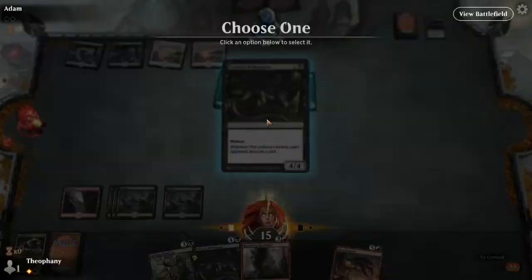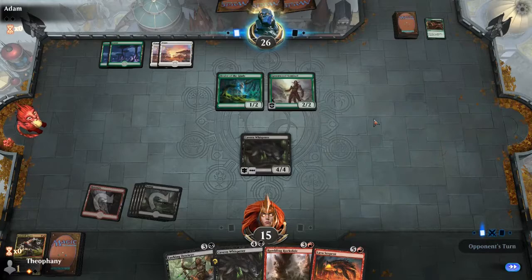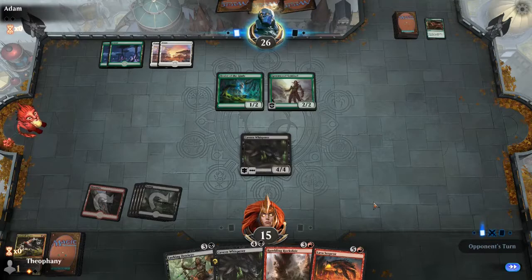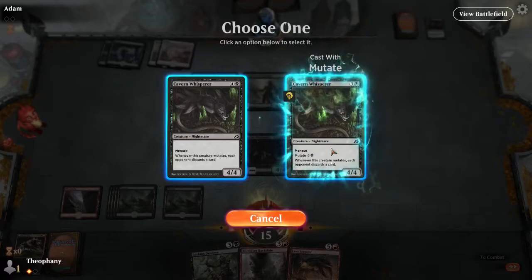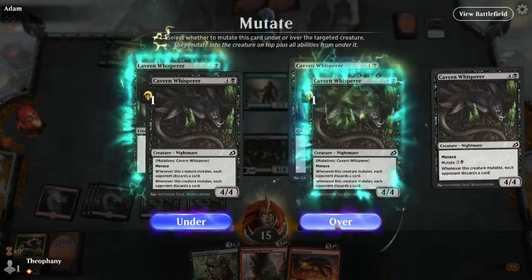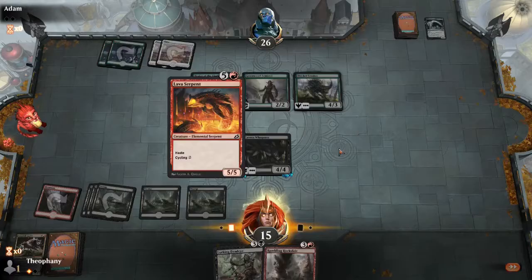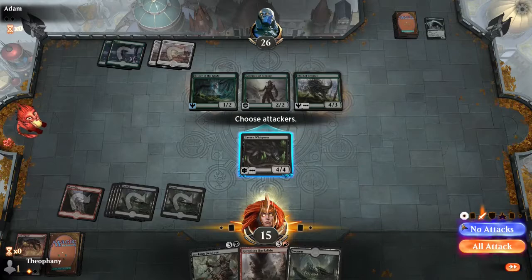It looks like his deck struggles with bigger creatures; I'm not seeing a lot of great removal — I mean the Growth Cycle or maybe a Rabid Bite is his plan. I'd be curious to know what his deck actually is. Other creatures you control have trample — hey, that's in another set. At this point we mutate on, force him to ditch his hand. Yeah, that's nasty. I think there's a way we just cycle this, and I have menace so he'd have to block with two — I'm just gonna end turn. Which could have been a mistake because if he drew an answer for this, which he did not...